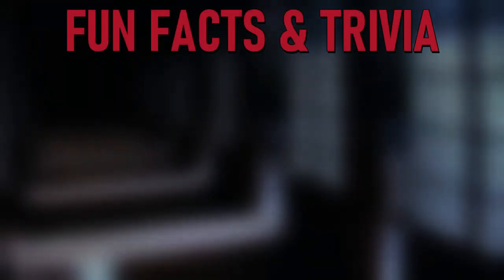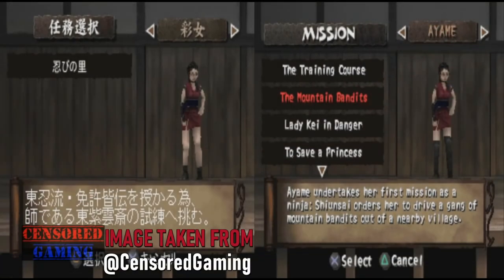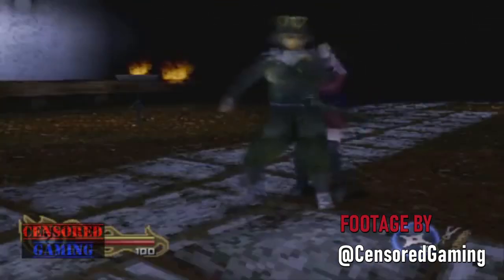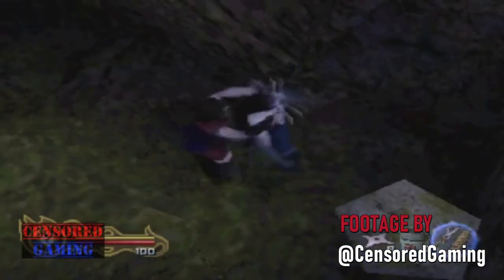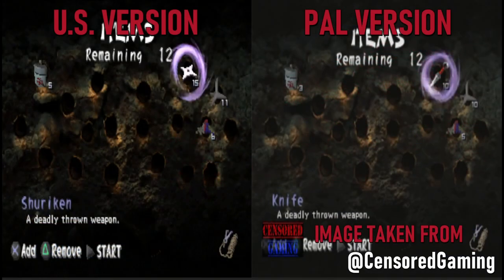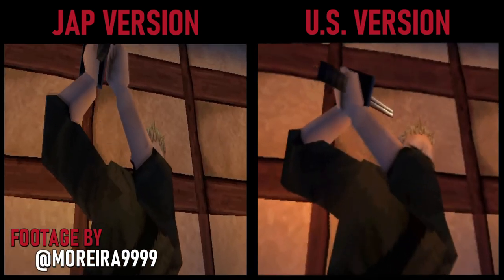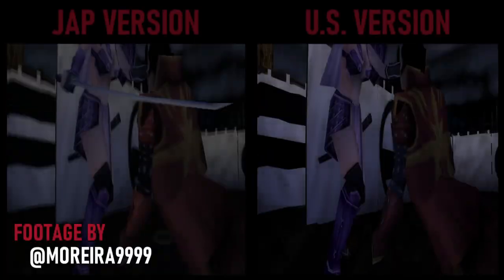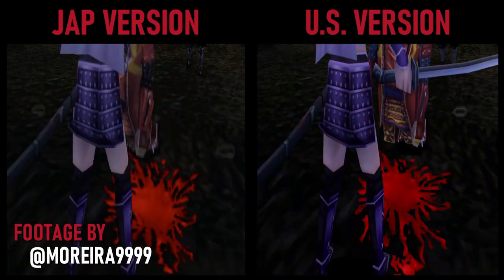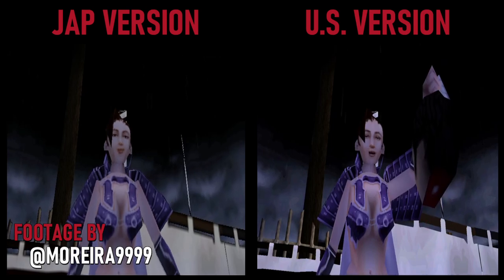In the fall of 2000, when Tenchu 2 first hit the shelves, the game altered Ayame's appearance to cover more of her legs as a form of censorship. The European version sought to censor the game even further by featuring less blood during assassinations, removing decapitations, and replacing the shuriken with a kunai because they are banned in the United Kingdom. Another example of this censorship would be the white light that shines on Lord Goda as he takes a slash to the back by a bewildered Rikimaru. Interestingly, the Japanese version also decided not to display Toda's headless corpse, but the American version does — a strange contradiction indeed.